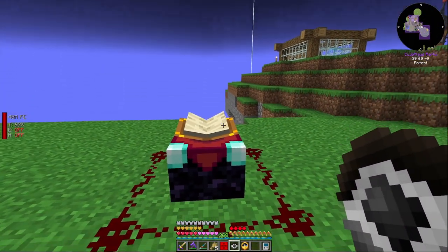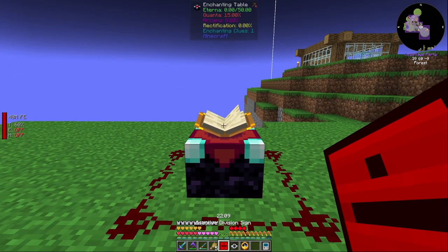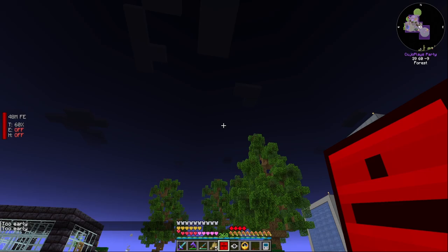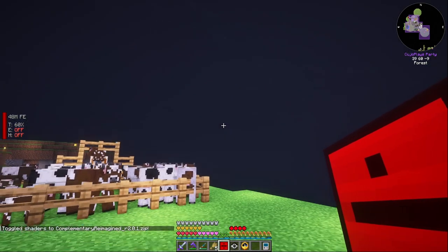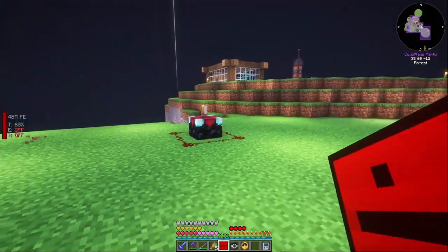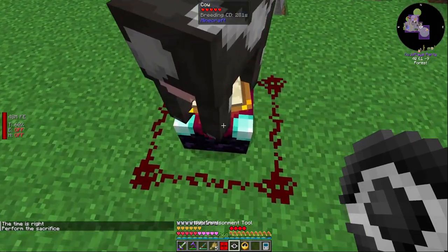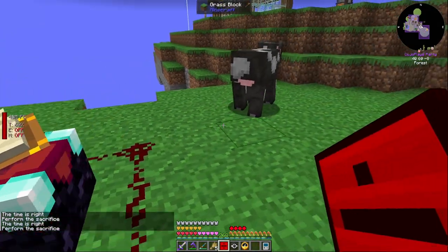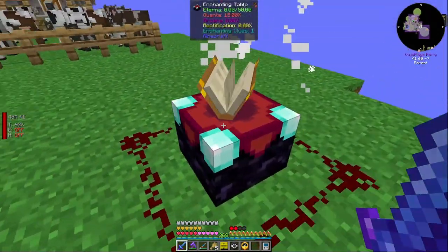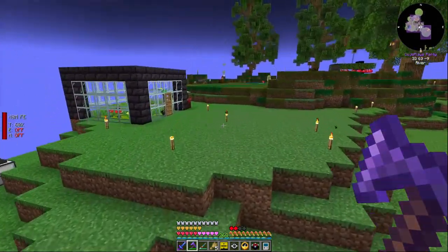Waiting for the right time — you can shift right-click with a clock to check; it's 22:09 but still too early. It might also be raining, which could be hiding the moon. I don't want to sleep since I need the nighttime. It now says it's the right time — hopping up, dropping the cow, shift right-clicking. The ritual doesn't kill it automatically — we have to be the killer. Got it!